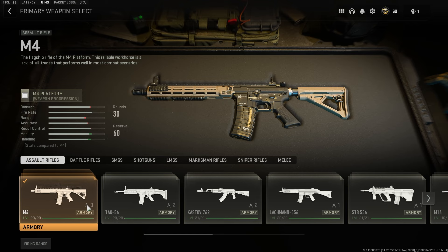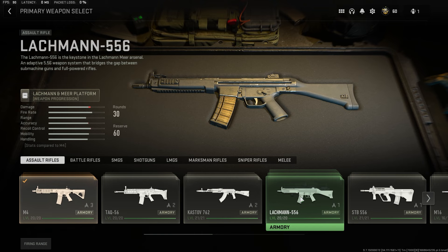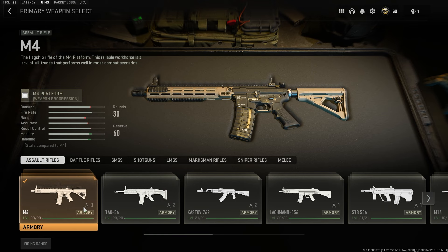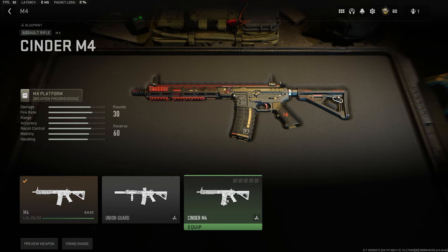That number means you have a certain amount of weapons available in your armory. So if we click on the Lockman 556, you can see it says one — meaning I only have the base variant available. Let's go back and click on the M4, which I currently have three for — so that's the base plus two extra blueprints.